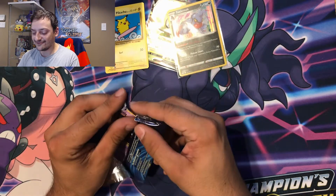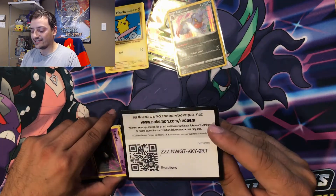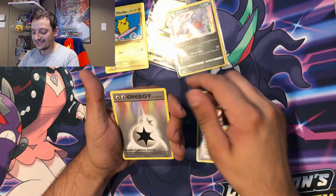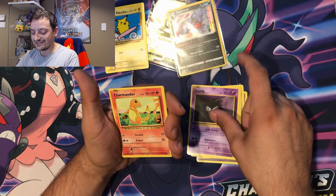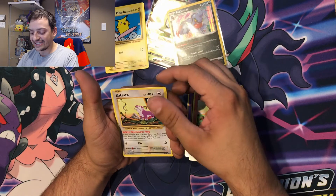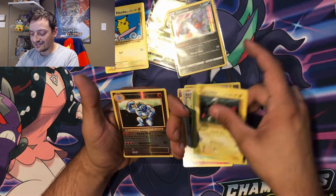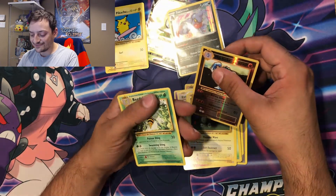Down to our last pack — the Raichu tin. Not much pack luck today but it is always fun opening up these packs. So a Charizard Spirit Link — can this be a sign of what's to come? A Double Colorless Energy, Machoke, Gastly, Charmander — the signs are looking good right now. A Rattata, a Caterpie, a Magnemite, a reverse holographic Machoke, and a Beedrill. Well...